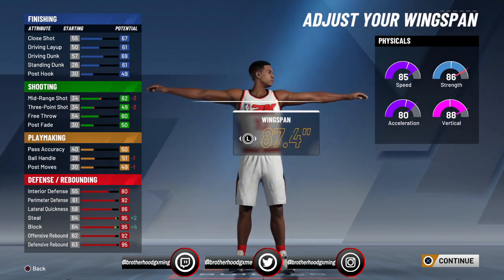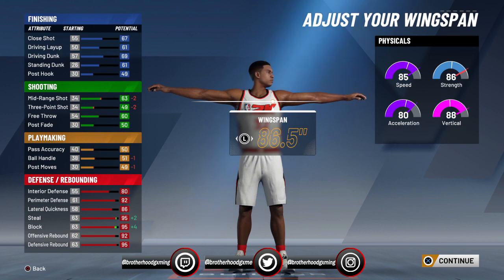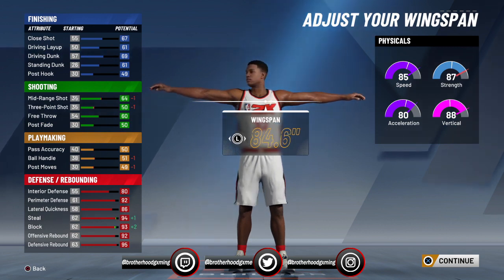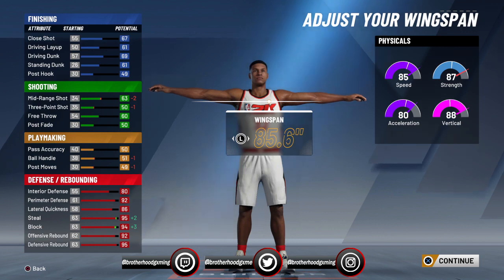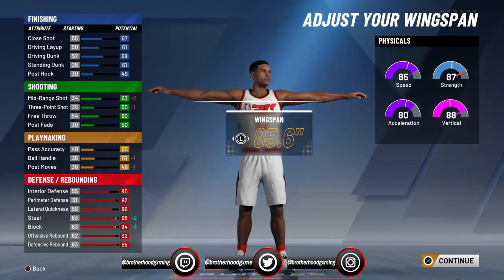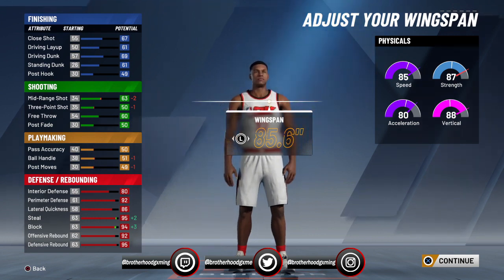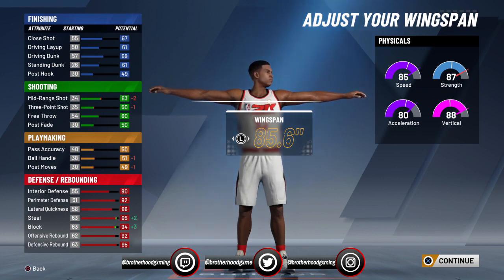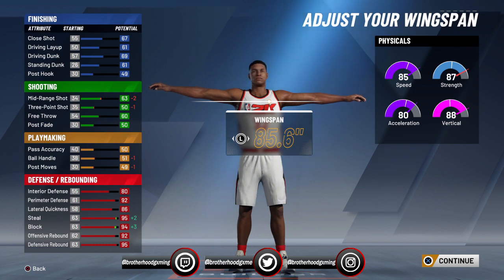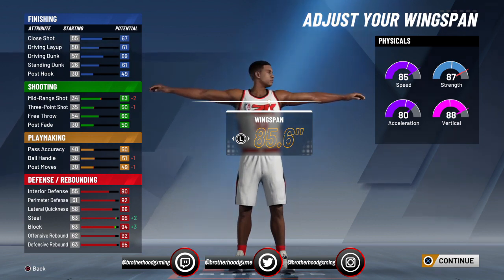For my wingspan — it doesn't really help much; it hurt me in strength by going down by two, and it also hurt me in shooting — I was at a 50 cap, now I'm at 49. I put it at 85.6, which is decent. My physicals went down by only one in strength, and my mid-range shooting didn't take too bad a hit. I'm not gonna be good at shooting anyway because I'm a lockdown defender, not a shooter. If you care about shooting you could decrease your wingspan, but that will hurt your blocks and steals, which you don't want. Mine are at 94 and 95, so that's okay by me.